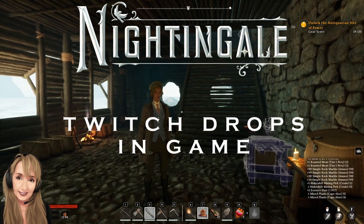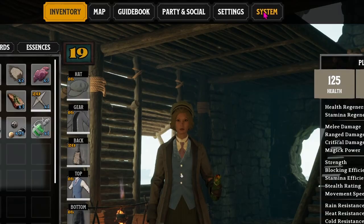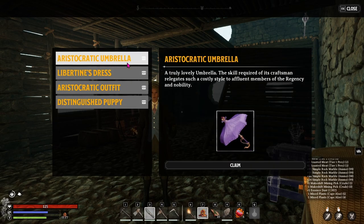You've watched all the streamers on Twitch and you got your rewards, but how do you get them in-game? Simple enough. Go into your menu and click on System. Now there's a tab called Reward. Here you'll see all the rewards that you picked up on Twitch.